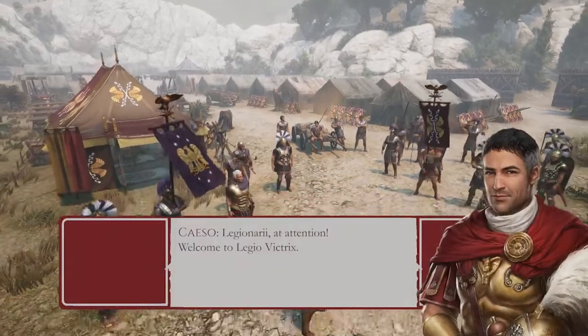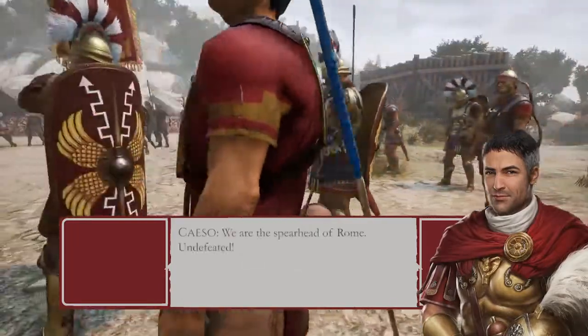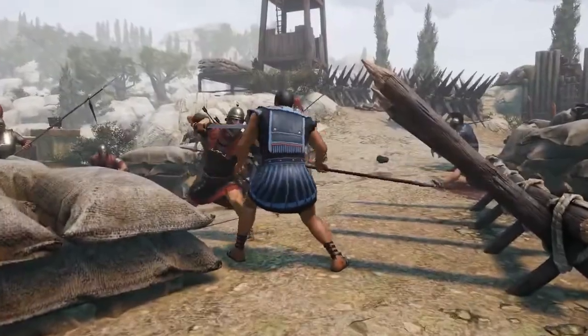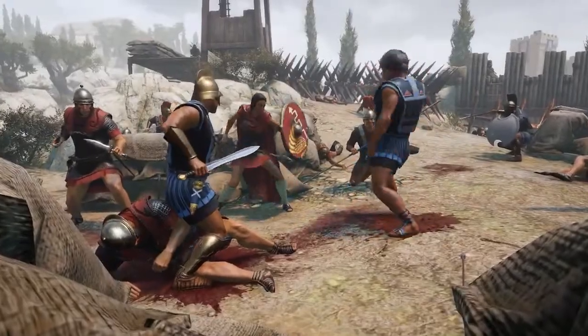Legionari, at attention. Welcome to Legio Wittrix. We are the spearhead of Rome, undefeated. It is our duty and our privilege to bring the enemies of the Republic to their knees. None can withstand the might of Rome, and we are the incarnation of that might.